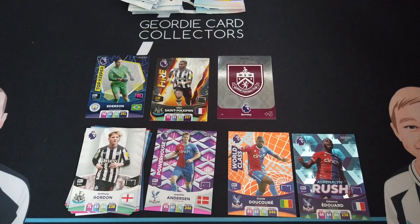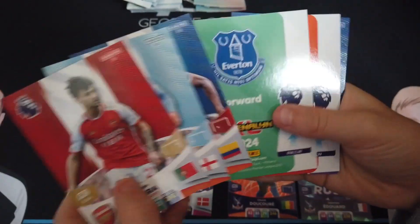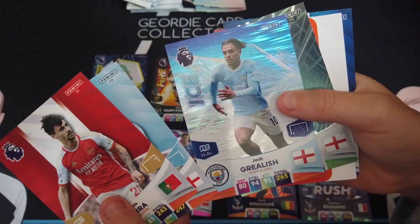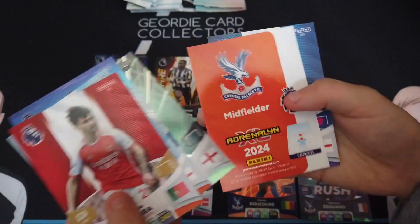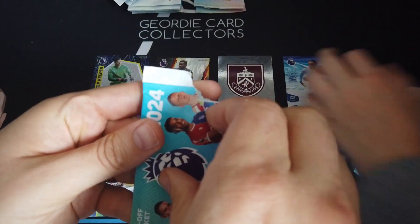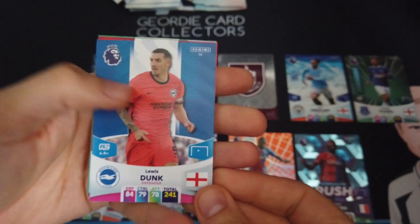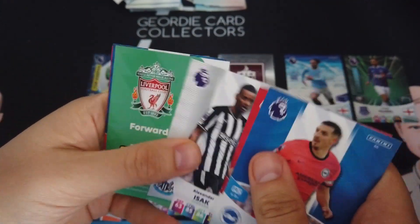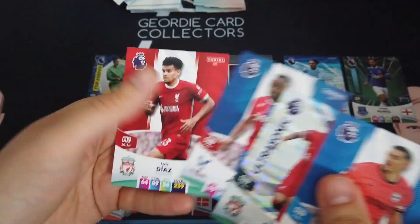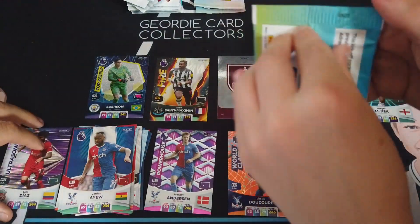Not against Gateshead though — we were losing to Gateshead at half time. Lerma. It looks like the players are popping out — so cool. McNeal. Lerma again — Fred's had Lerma twice. The packs all had to get into this time. Lewis Dunk, Virgil van Dijk, Isaac. Ultrasonic — I've never seen them, they're new. Diaz — we got one in our last opening.